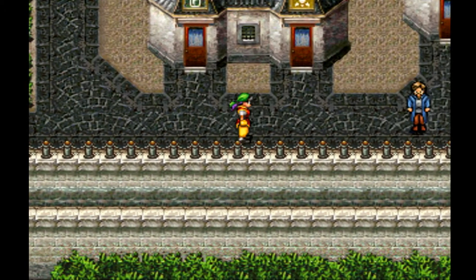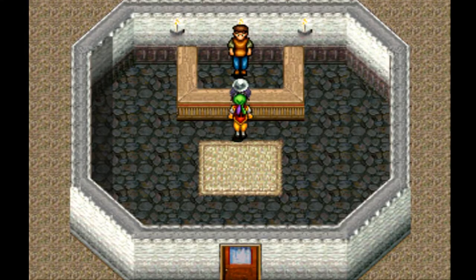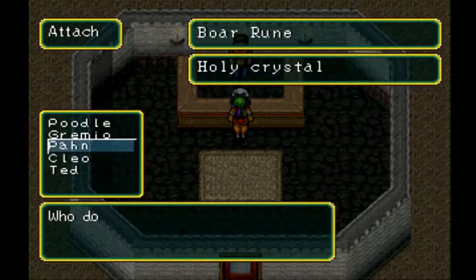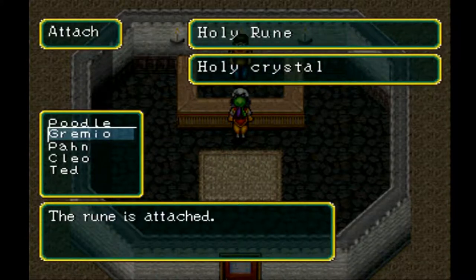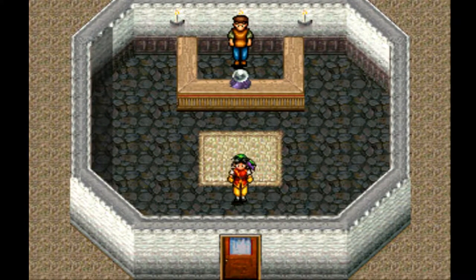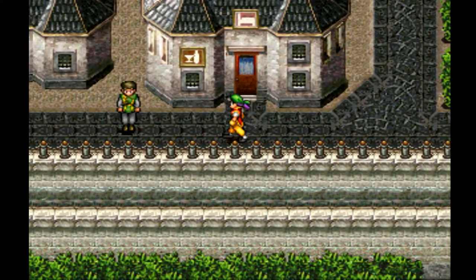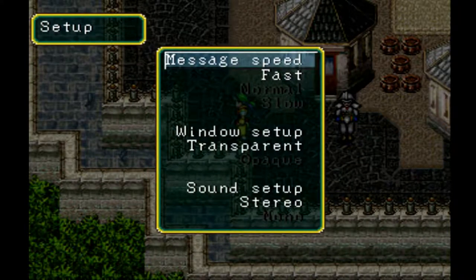Then we'll head off to the town I have to get to, since I know where it is — it's literally east. I was trying to go different spots to check stuff out, but it's just right across the way. Let's attach the Holy Crystal... Oh, I thought it was a Holy Rune, not a Holy Crystal. Crystals, when you attach them, they become runes. Holding down the circle button and I can dash — I wish it was a toggle, but oh well.